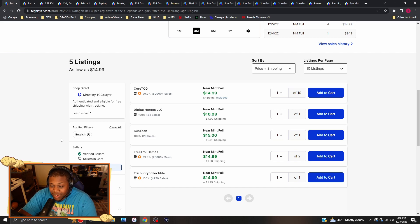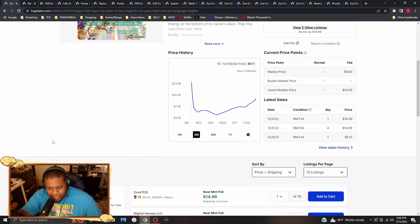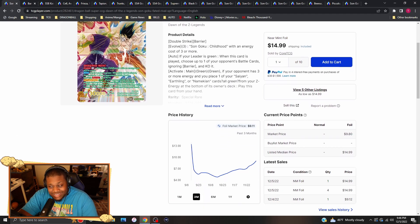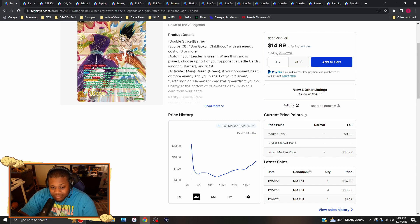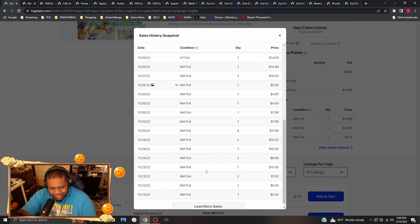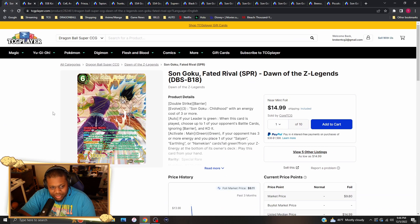Sun Goku Faded Rivals SPRs are going for $15 and this card is actually being bought out right now. There was a Sun Goaten player that topped this past weekend and he played a couple copies of this card. At $15 each SPR, this is a staple green guard — whenever green becomes decent, you're going to play this card. The old price was about six dollars last month, but they've doubled to about $15 now. Go ahead and pick up a playset of the SPR Sun Goku Faded Rivals and the Piccolo, which is really cheap compared to the Goku.